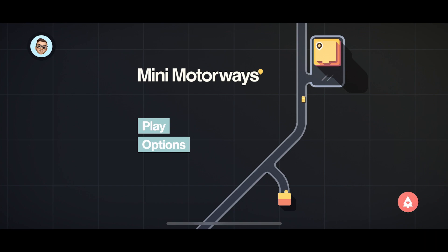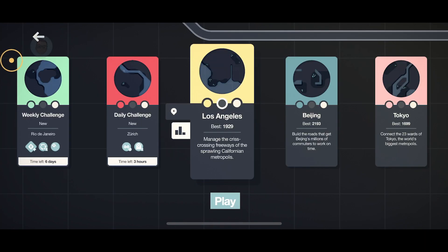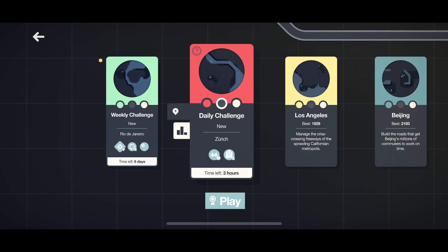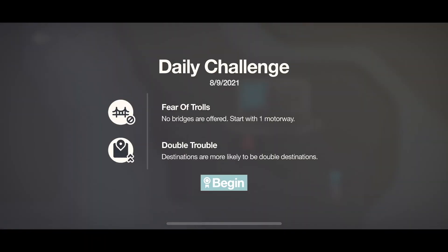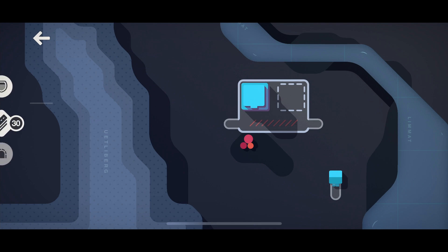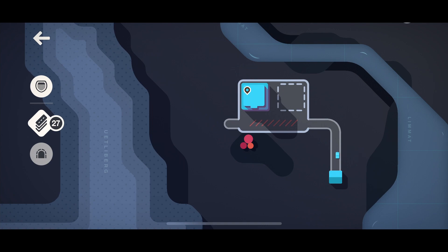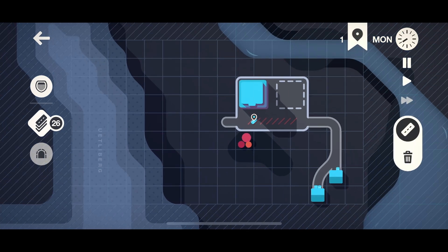Hello and welcome to Mini Motorways. Today we are going to try out the daily challenge. Looks like there's going to be no bridges offered and only starting with one motorway, as well as double trouble — destinations are more likely to be double destinations, which probably means that you won't be able to do as much segregation for colors, which will make this a little bit more complicated.